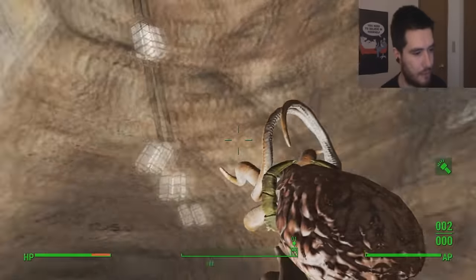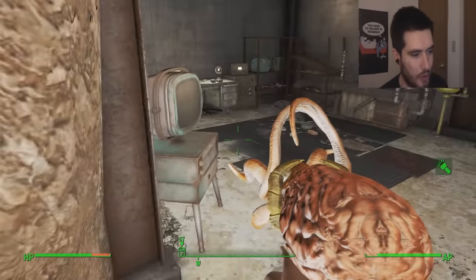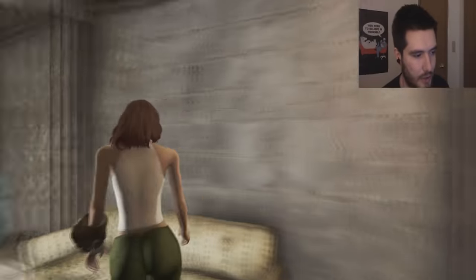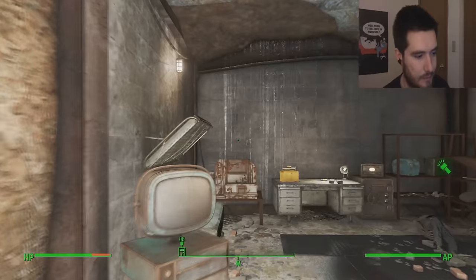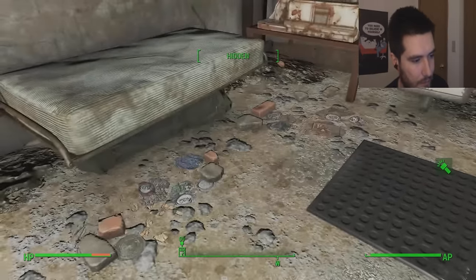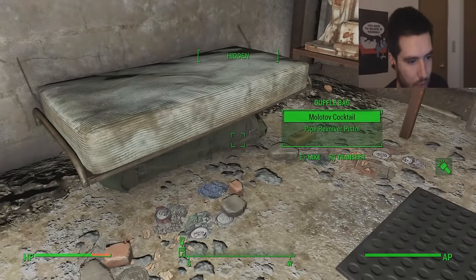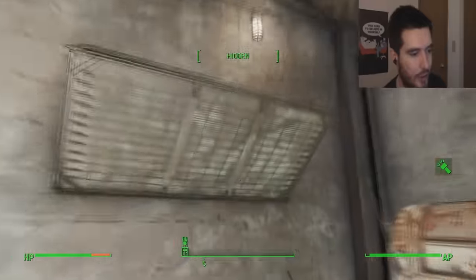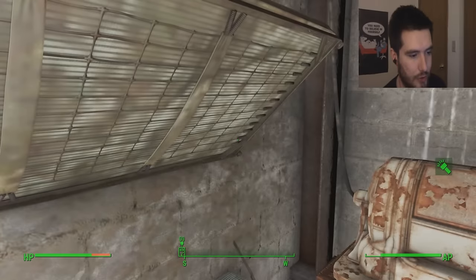As you guys can see, when first entering this place there's a trail of lights leading down into this homey area. To our left we have a TV — how homey. To our right we have a couch. Over here we got a duffel bag underneath this bed with some .45 rounds, a molotov cocktail, and a pipe revolver — pistol, whatever. When I start recording I just slur out words.